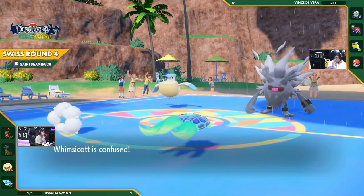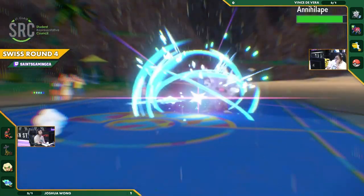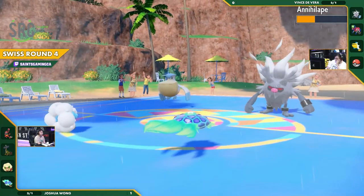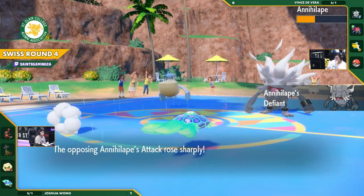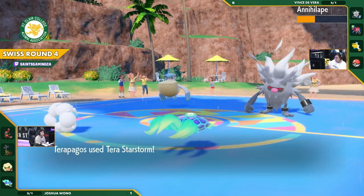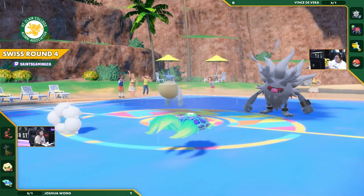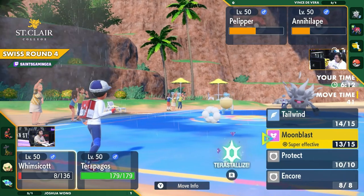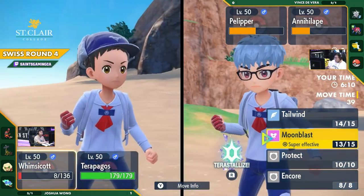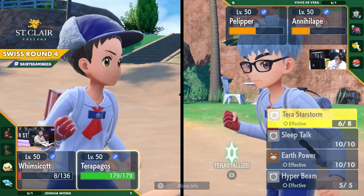While Terrapagos is not Stellar Terra, the Terra Star Storm is only a Normal move — that's going to sting quite a bit. But the Defiant — he gets the Defiant proc! Getting to plus two is potentially big for Vince. This Annihilape is going to have one big swing left. And this Pelipper still has some utility as well. It could set up quite a bit here, staying in with Protect and Wide Guard.